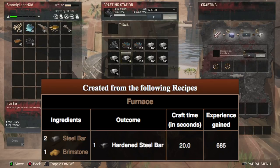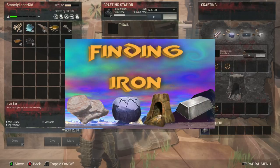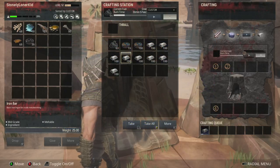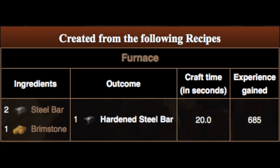Firstly you're going to need iron bars. If you don't know how to get iron bars, take a look at my iron bar video. Make sure you have a furnace and throw your iron bars into your furnace along with steel fire.